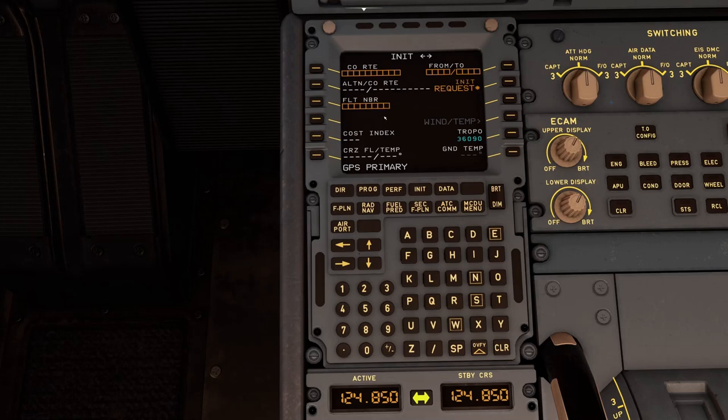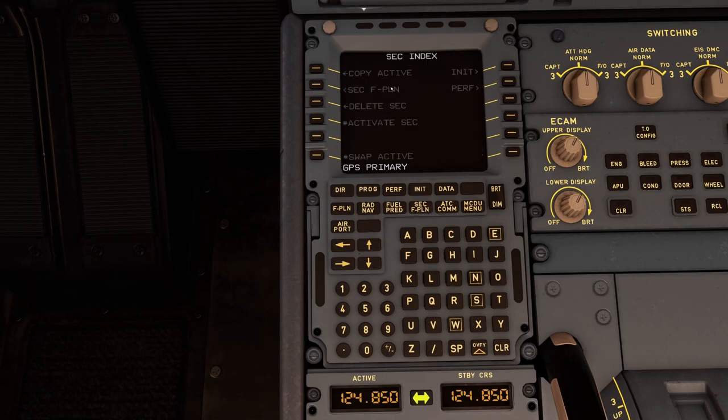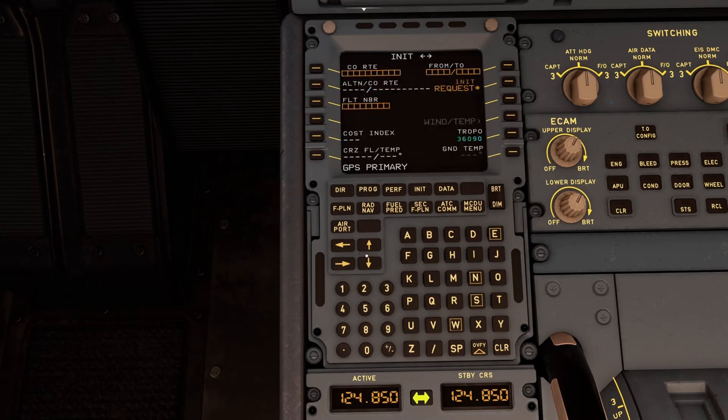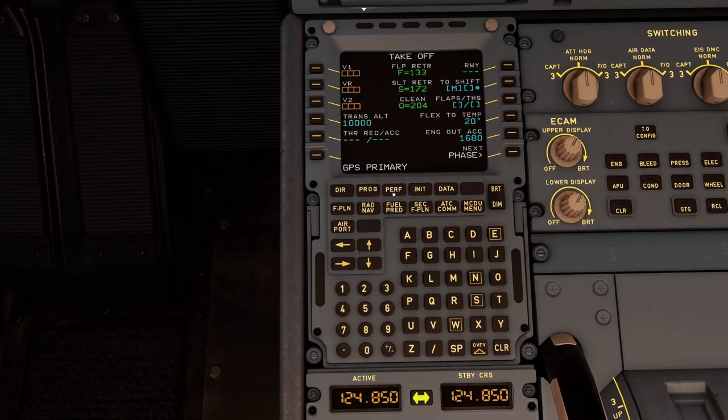From there you go to F for Flight Plan, then S for Secondary Flight Plan — not yet modelled on the FBW A320 NEO — then R for the RAD NAV page. After that you go back to I for INIT page B, which is where you enter the zero fuel weight and block fuel. Finally, P stands for PERF. That is the DIFSRIP formula — useful for those new to the Airbus.